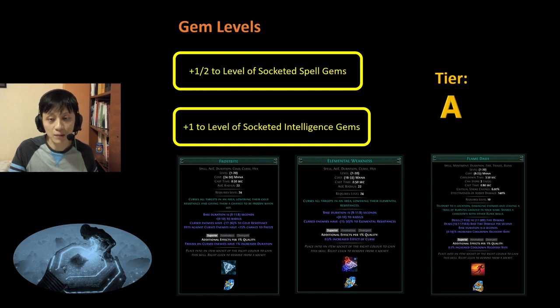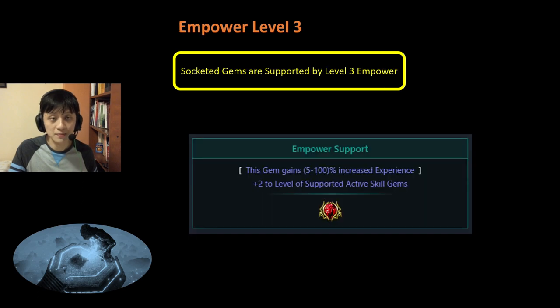You can get some boost to damage and also increase your mobility by a bit. We have something equivalent: Empower Level 3, which is very similar to the plus-2 Socketed Gems just discussed, because Level 3 Empower actually gives you plus-2 levels to your supported active skill gems. So similar to the previous passive, I would rank this as A tier.